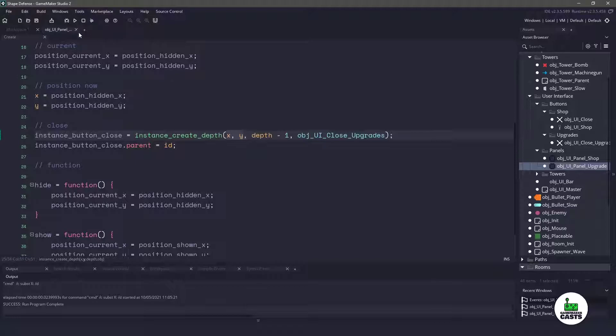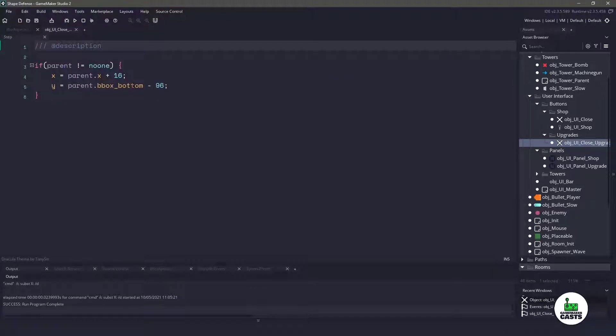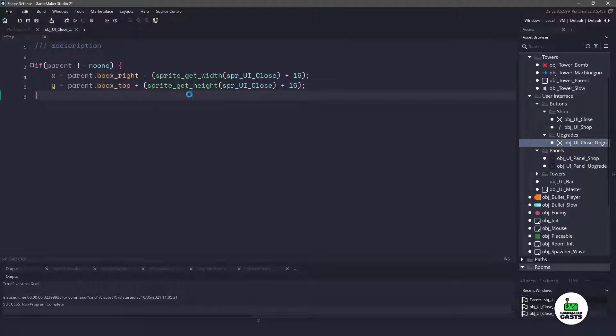We don't have to worry about the X and Y position in the create event because we'll handle that in the step event of the close upgrade button. The X is going to be the parent's bbox_right, which puts us all the way at the right, and then we subtract whatever the width of the close UI button is plus a padding of 16. For the Y position we're going to do essentially the same thing, except using sprite_get_height. Now if we run our game we should have a close button in the correct spot — and we do.